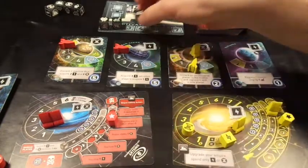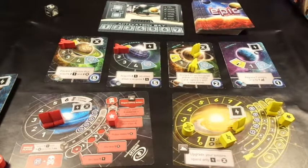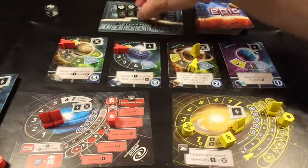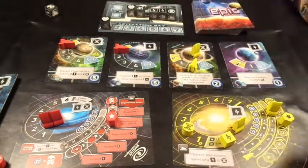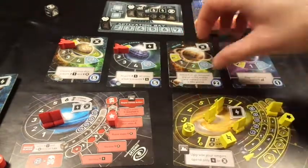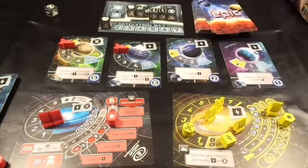My turn - six dice and I just need one diplomacy to win the game. And there we go - two diplomacy, an economy, two energy, and a culture. I spend a diplomacy die, advance that track, get two points putting me on 22. Victory is mine!